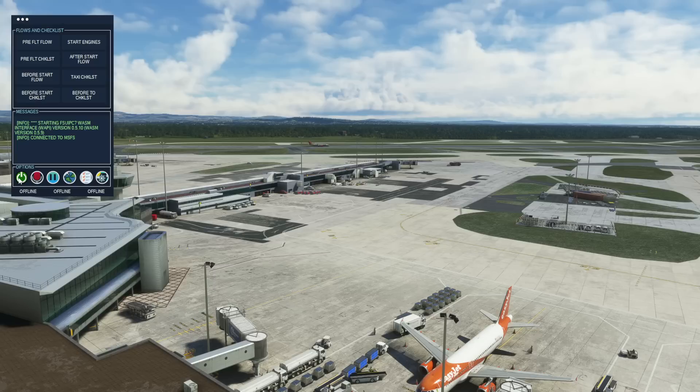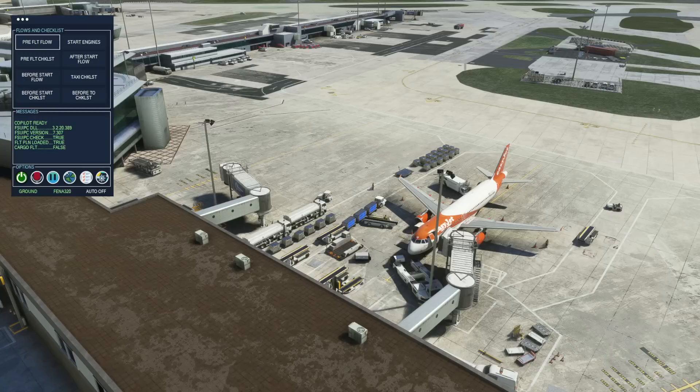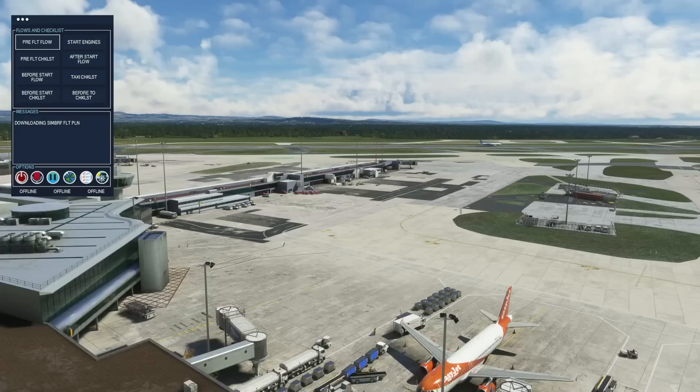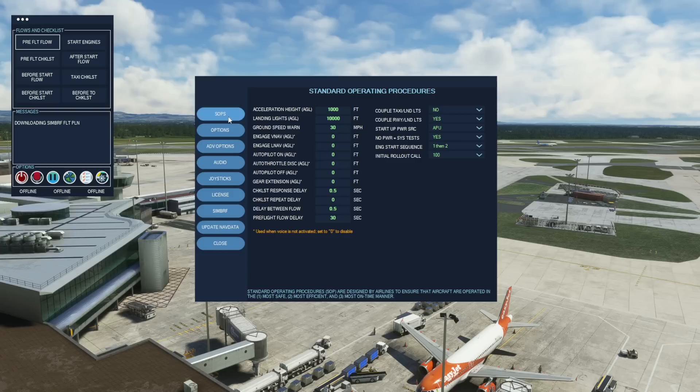Once the program is installed correctly and up and running, all you need to do is turn it on. There is also an option to turn it on automatically when the flight sim starts, but I like to keep things manual so I know what's running. Depending on how you have everything set up, the co-pilot has already gone ahead and requested ground services — the jetway and luggage vehicles are all coming into place. This is all dependent on how you've got things set up, and it is really customizable.